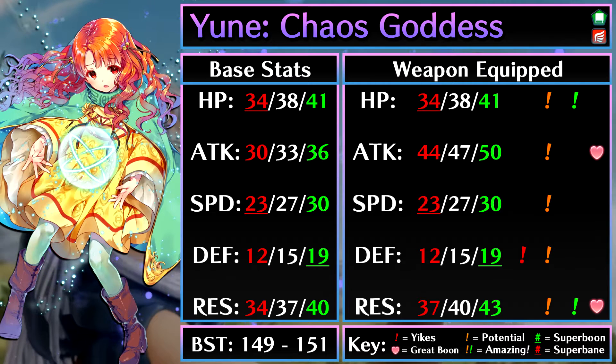Her standout stats are her HP and res. 38 HP is very nice, and she can take a lot of hits, especially with her high res at base 37. That's one of the highest res stats in the game. Yune is made to take on magical hits, even from red tomes. Her attack at base 33 has a lot of potential. With a boon, she'll have 36 attack and she can deal lots of damage. It's not super high like other units nowadays, but it's still very strong.